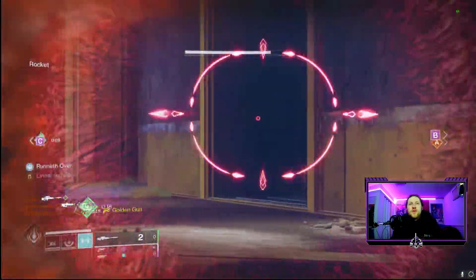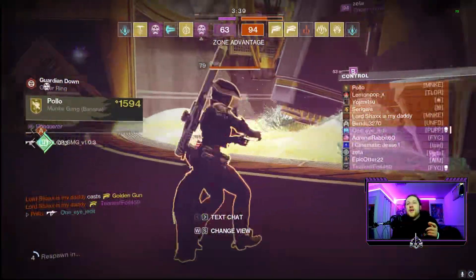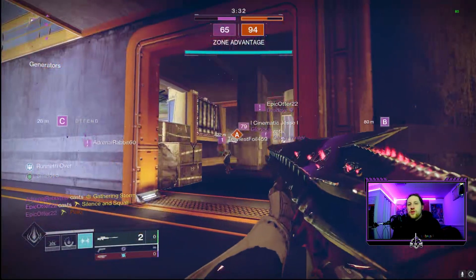Hopefully you can grind some Crucible and Trials on a freelance weekend if you're a solo player — get your levels up and use those Trials engrams to get some nice hand cannon rewards. Hopefully this helped you find your god rolls. I'll catch you guys in the next one — peace.